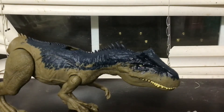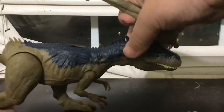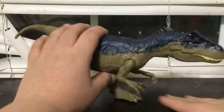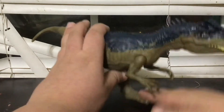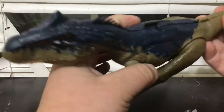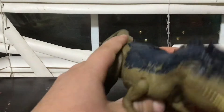We've got the tail right here — let's set the box aside. There's a little bit of a paint blotch right there, but here we have the brand new Wave 2 Roar Attack Allosaurus, and my goodness it looks absolutely incredible.